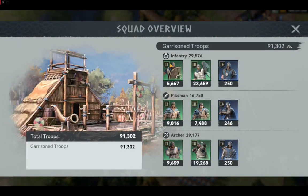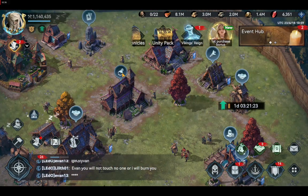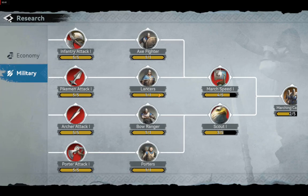Here are my highest level troops — this is the T4 or tier 4 troops. You can also see the T2 troops, the T3 troops, and the T4 troops. To unlock the T2 troops, head to your academy and choose the military tab.